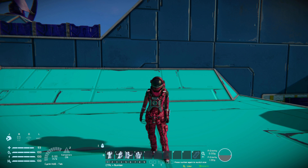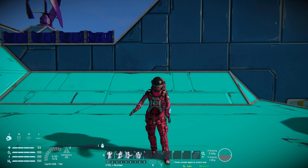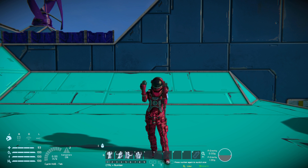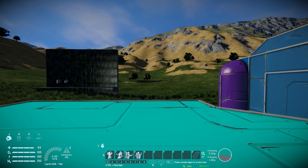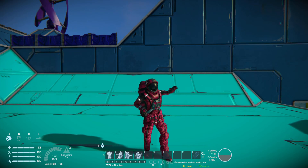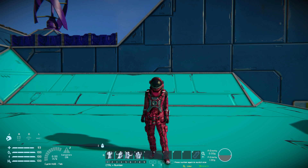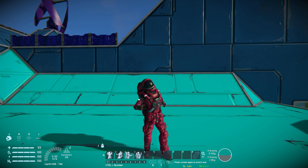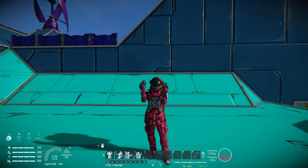Then we get the hold up emote — so if you weren't using your microphone and you wanted to tell your friend to hold up, now you can. The next one is come on, move along — move along please. And then we got the stop. In first person they're a bit off center, but hey, they might fix it. You can combine the dance with move along — please move along while dancing. You can sort of glitch it a bit to combine stuff, so while he's dancing you can stop, then come along.